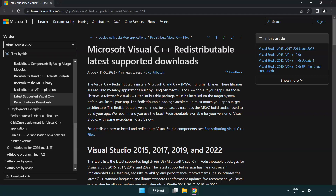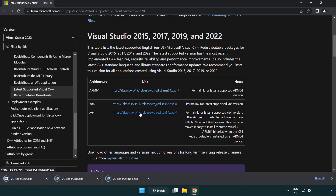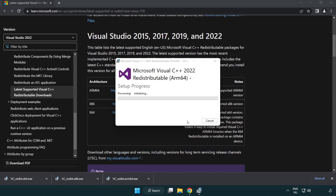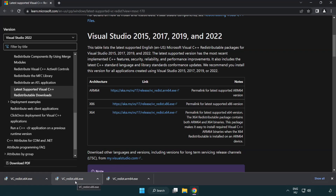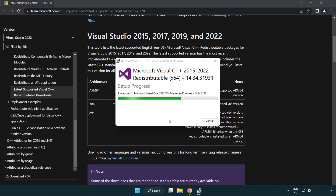Go to the website link in the description and download 3 files. Install the downloaded file. Click I Agree to the License Terms and Conditions and click Install. If it fails to install, no problem — repeat for the other files. Click Close and repeat for each remaining file.